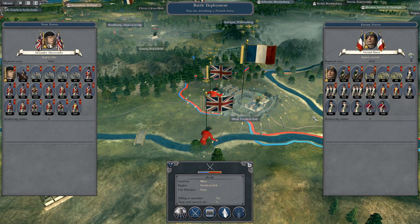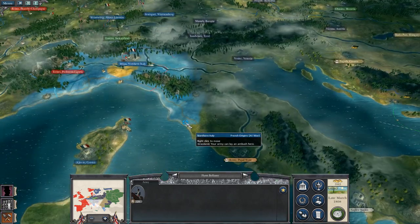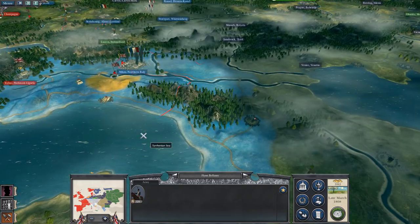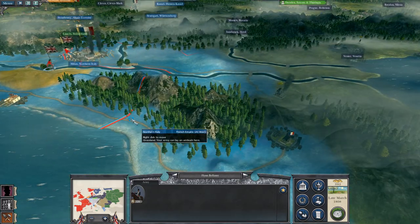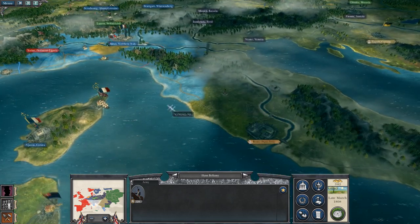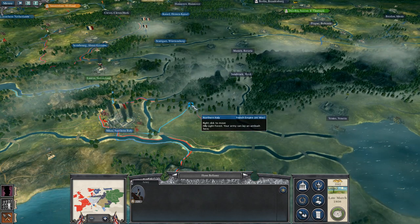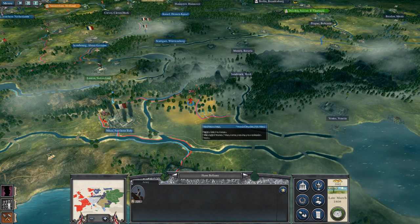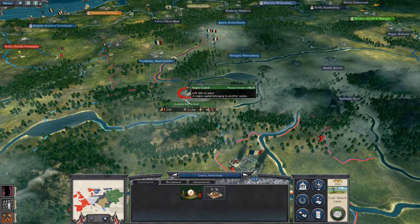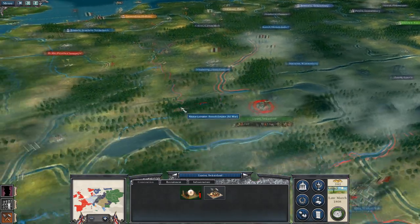Six pounder, twelve pounder, twelve pounder — a couple of rubbish units. I'm going to send you on. It seems that the Prussians have recalled their army here in Luzerne, so I'm probably going to want to take that.